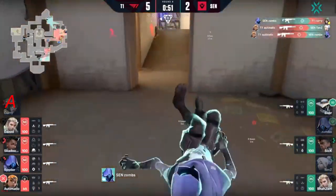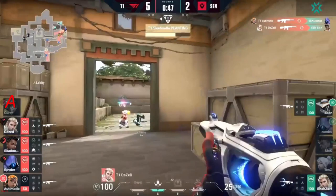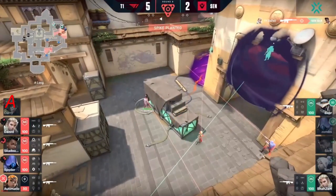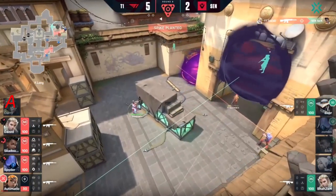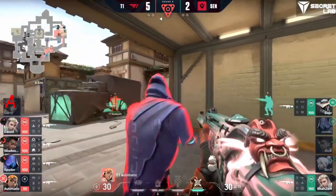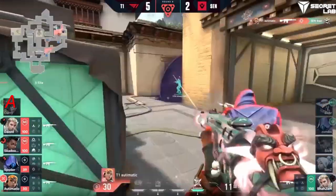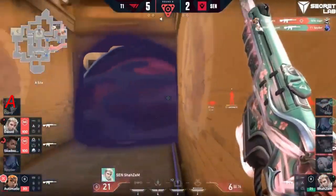Indeed tens goes down, zombs traces on to curry — zombs will only get the one. So automatic has two in the opening, giving a massive player advantage for T1 as sick goes down as well. Sentinels lose a lot of their post-plant breakup as they had sick on that long flank. Automatic with the same blast pack play to get up top finds himself two on the initial execute.